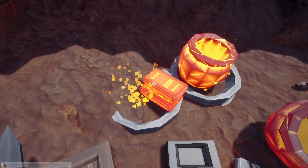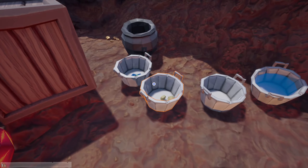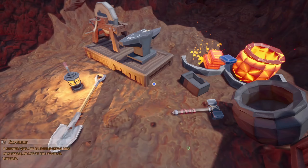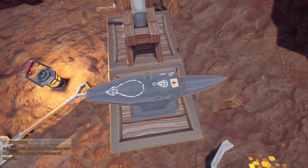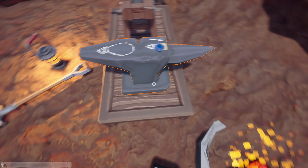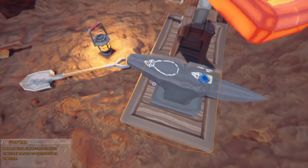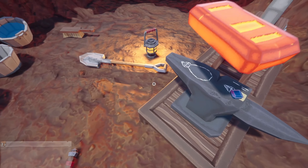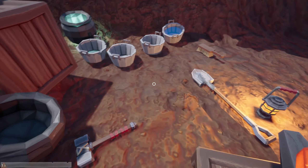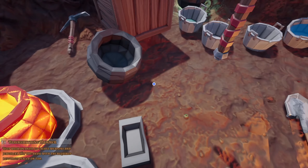I don't know what the market is doing. If the market doesn't like it, I'll just sell it at the jeweler. I've got a lot of sapphires so I think we'll do a sapphire. Let's put the sapphire, aiming it right there. Those two look hot enough, so let's see what we can do. Hammer time! We got a nice necklace there.